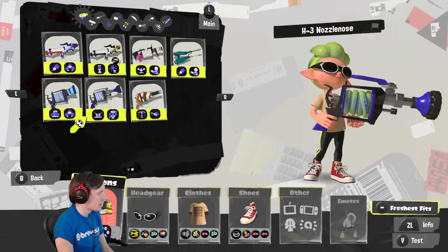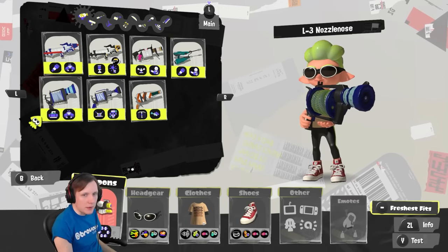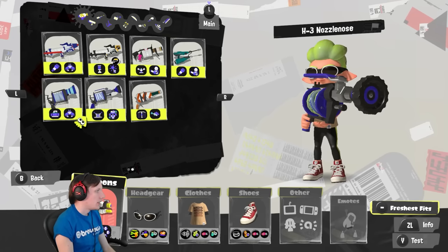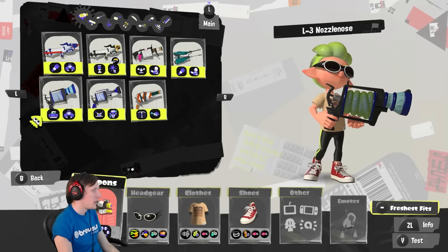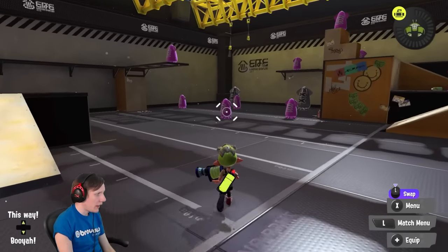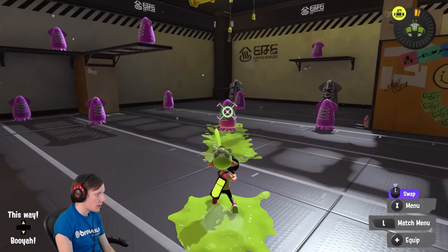Moving on, this brings us to the semi-automatics. These weapons are unique in that they do not fire the way that typical shooters do, so I'll address each of these individually. The L3 and H3 work in about the same way. If you press ZR one time, they will fire a three-shot burst.